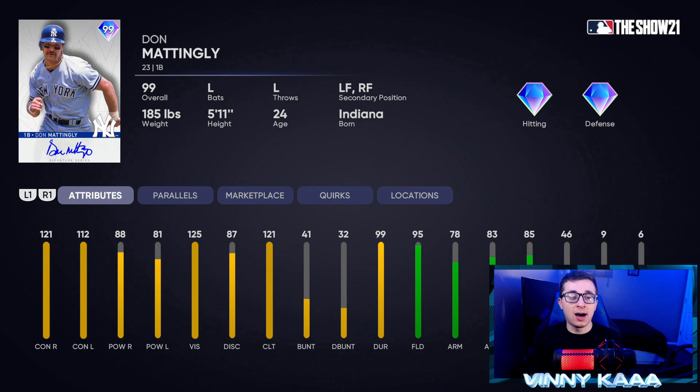And finally we have a 99 Don Mattingly, and this card really doesn't blow me away either. So no cards in the Run It Back pack really blew me away — I actually think the cards in the player program were a little bit better. He has 121 contact against righties, 112 against lefties, 88 power against righties, 81 against lefties. The fielding stats are really good for the first baseman spot with 46 speed. I'm not sure exactly how to rank him right now — probably in the top five — but I wish he had a little bit better power, because there are guys with really good contact AND really good power at first base.